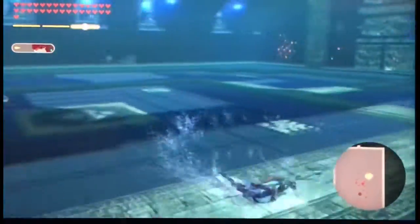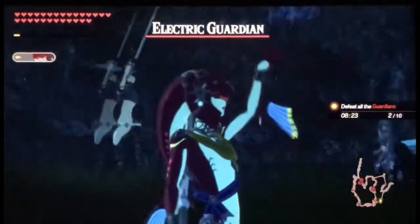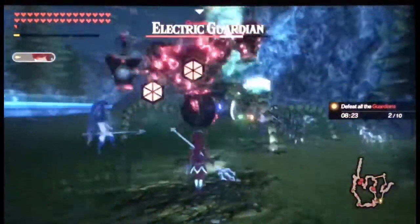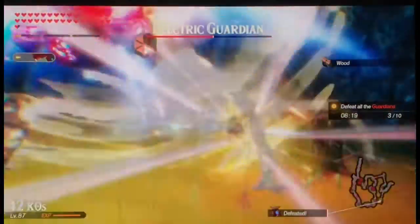For Mipha's special, if you press the A button, she heals Ax of 3.5 hearts and she stuns opponents. That's her special. Now we're going to move over to critical heal.